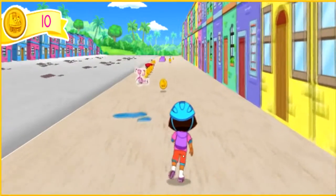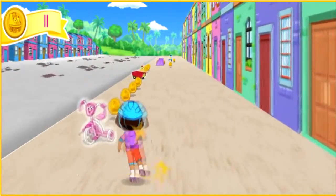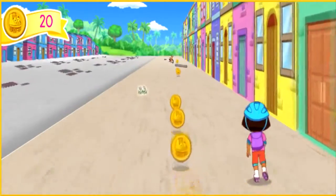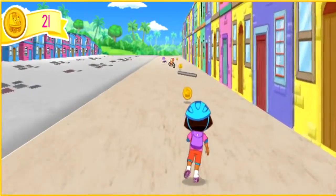We need to skate around the water puddle. Whoops! If you see a ramp, skate over it. Then click the mouse button to make me do a fantastic skate trick.